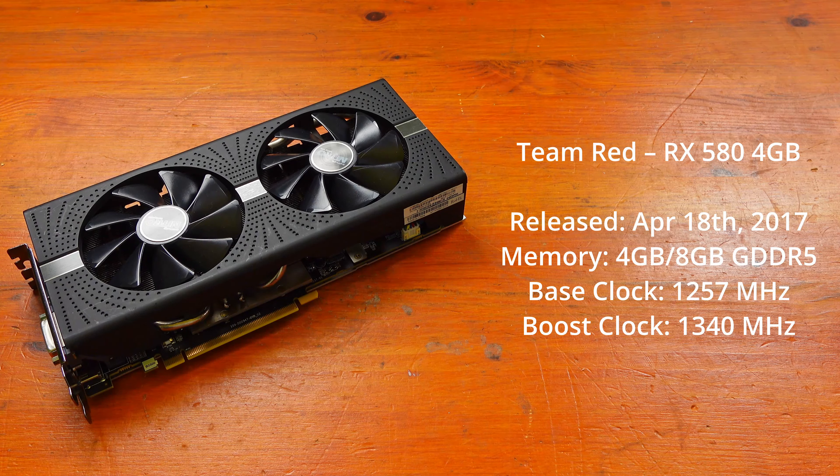Our first game is GTA 5. On the GTX 1650 Super at 1080p low, we saw an average of 158fps, with a minimum of 106fps and a maximum of 267fps. On the RX 580, we saw an average of 55fps, a minimum of 96fps and a maximum of 188fps.